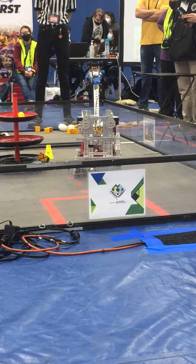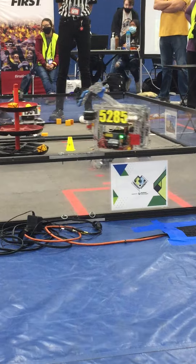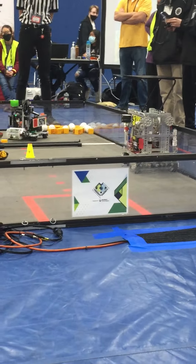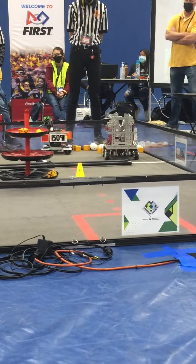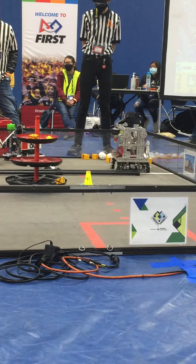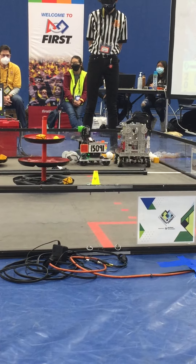At 2799, it looks like they're going for the alliance partner. It's now on top of the alliance partner. It is holding in for the share cup and gives 20 points. Meanwhile, red is now starting to go for that share cup, having 2 onto that share cup and getting a successful tip it looks like.